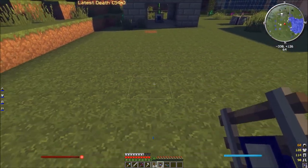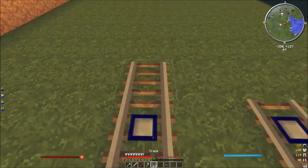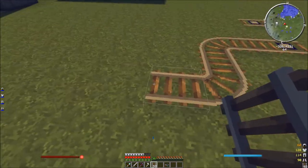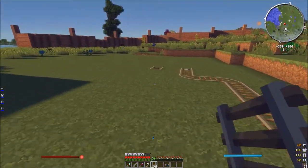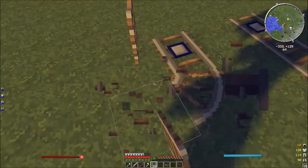What we're going to be doing here is we're going to run these tracks around, and we're going to make them seven on all edges so the track can have adequate space to move around.